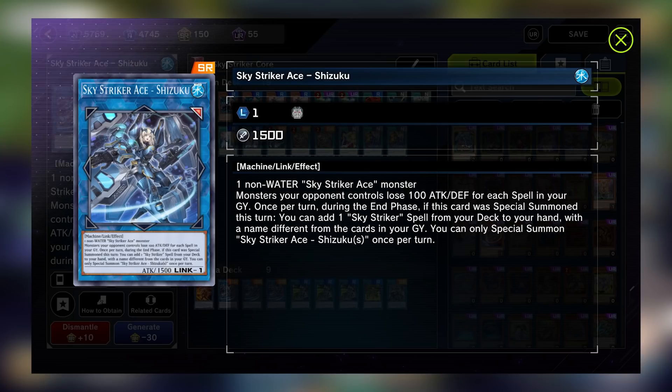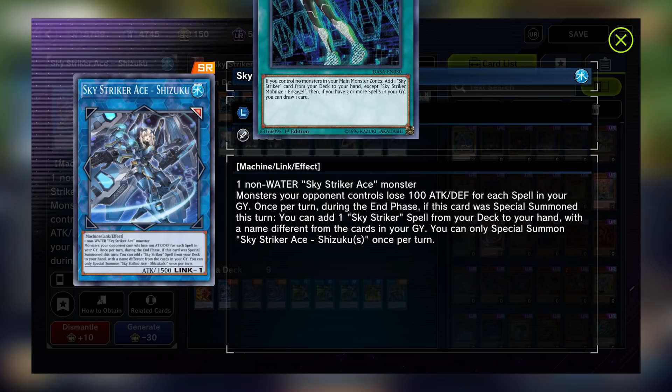The next card we'll want to talk about is Shizuku, the Shield Water Armor, and generally the Skystriker monster you'll want to end all your turns with. With Shizuku on the board, all your opponent's monsters will lose 100 attack and defense for each spell in your graveyard. This can allow you to get rid of some monsters by battle. But the reason you end your turns with Shizuku is because on the end phase of the turn she is special summoned, her second effect allows you to search for any Skystriker spell from your deck and add it to your hand.